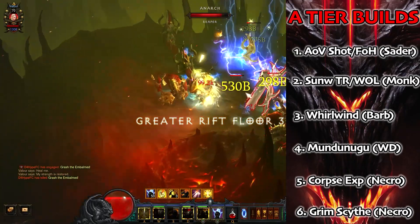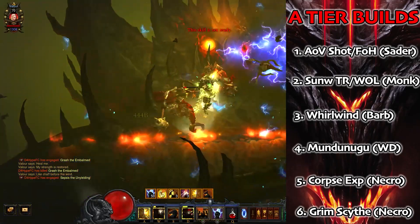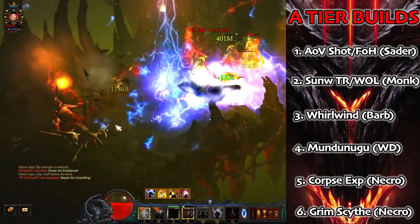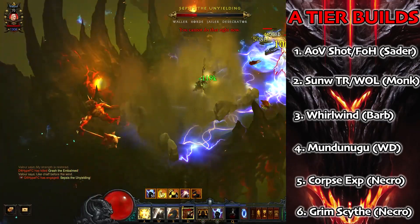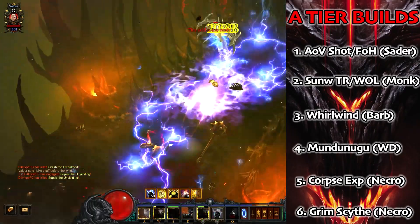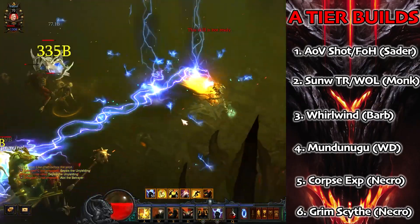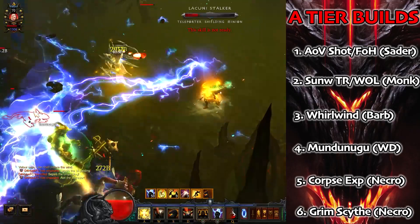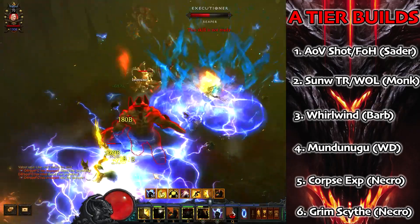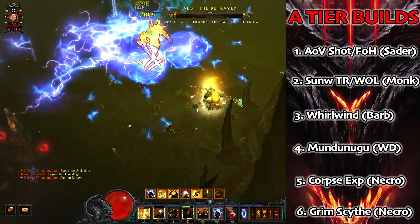At the top of A tier we've got the Ages of Valor Crusader — again one set with two builds. We've got the Holy Shotgun which is one of the best push builds in the game, scaling really well with more paragon points. We also have Fist of Heavens for a delicious speed build with lightning going everywhere. It was very close to making S tier. The speeds are phenomenal, the keys are phenomenal, the push goes really high. If you roll Crusader I suspect you're going to spend a lot of time playing this.